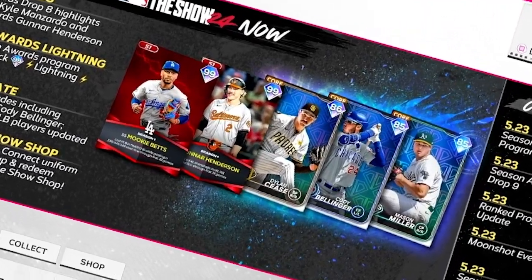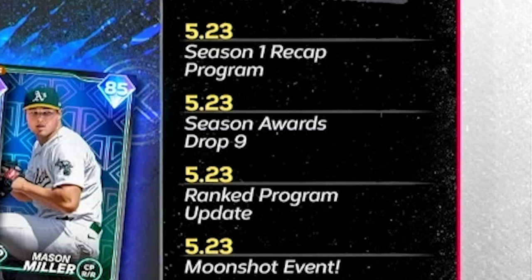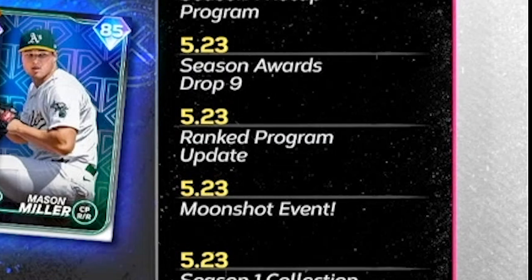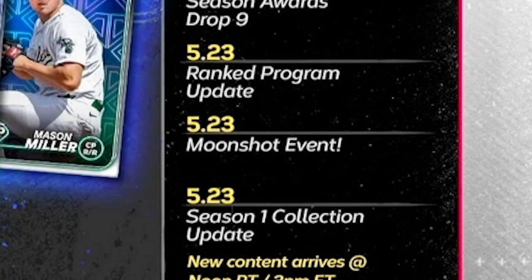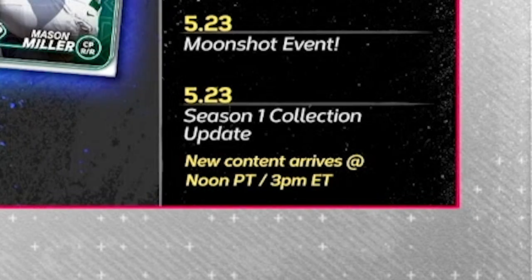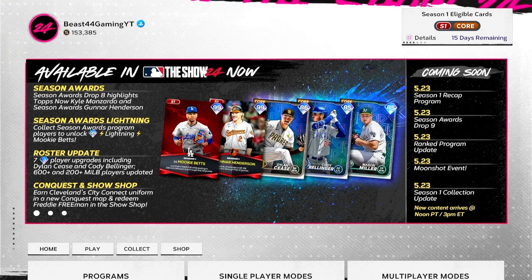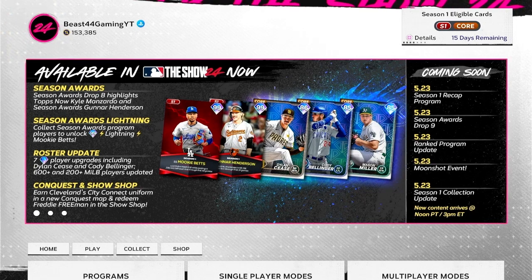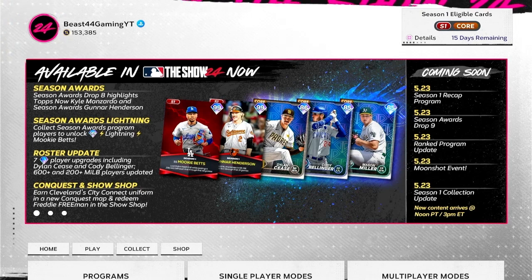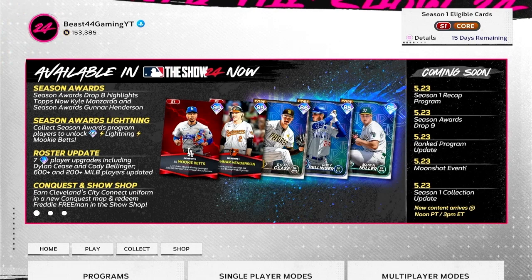Today is May 23rd, which means we are getting a season 1 recap program, a season awards drop 9, a ranked program update — which means Prince Fielder is gonna be even more attainable — and we'll finally be able to get the World Series program pack. Then finally we get the moonshot event returning and an update to the season 1 collection. Hopefully you guys are here to stay — make sure you click that like button and subscribe so you never miss an update video.